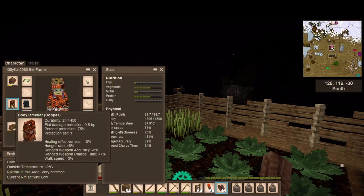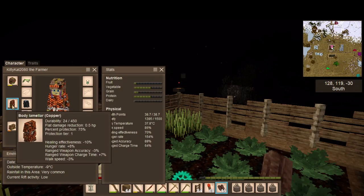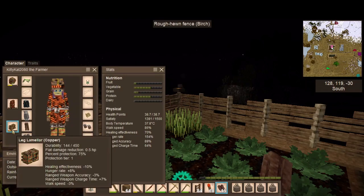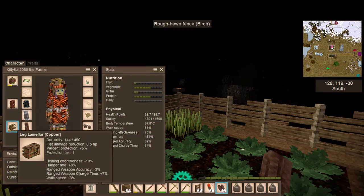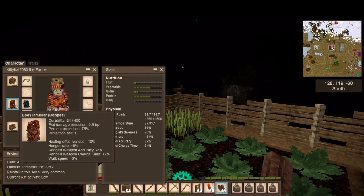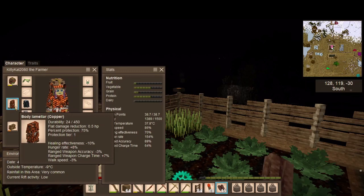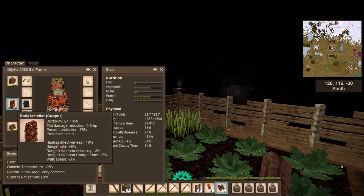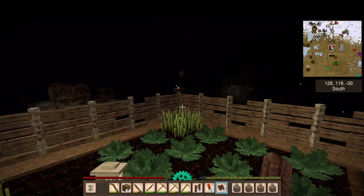I thought the copper armor would be very strong, but I guess because I'm a farmer, I'm clumsy — there's a negative 25% armor durability penalty I didn't know about until after I made it. We didn't even get hit that much and our armor is almost dead. I did all that work to smelt the copper and it's kind of sad.